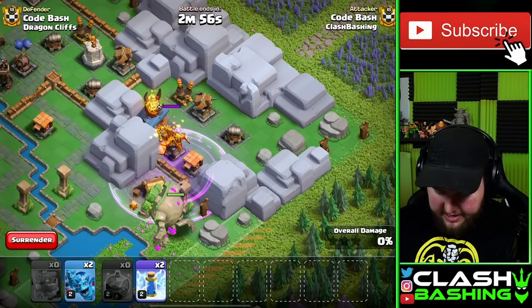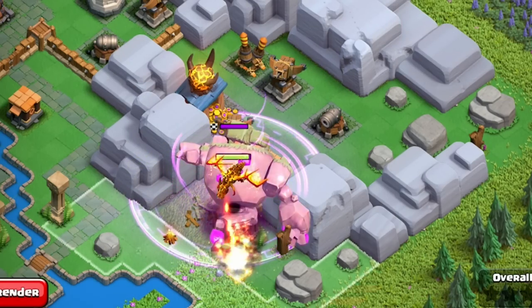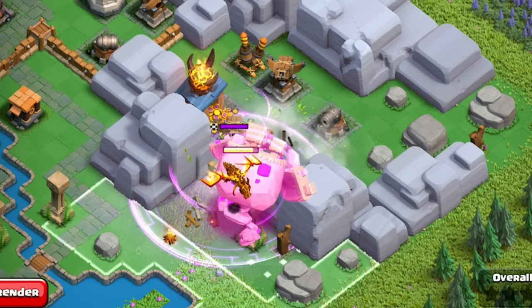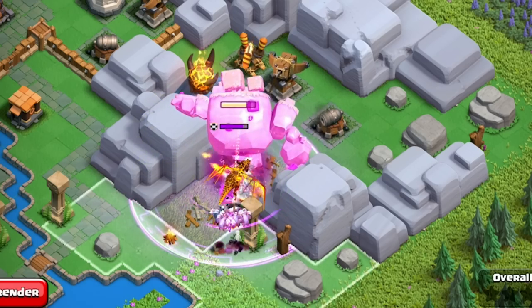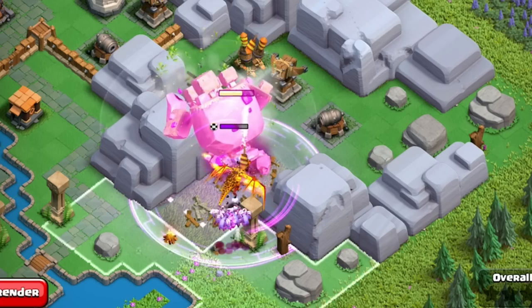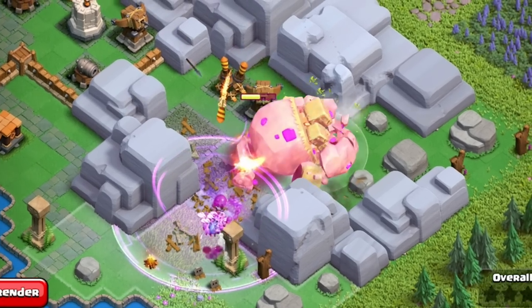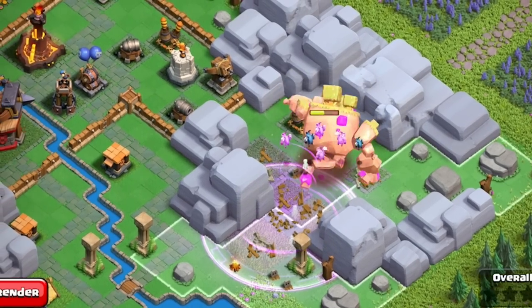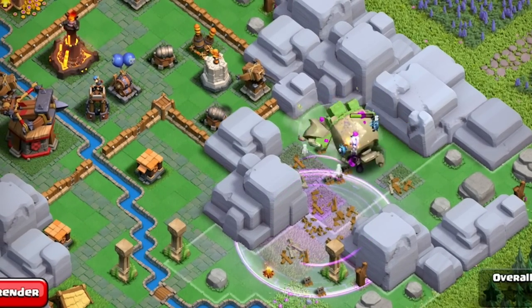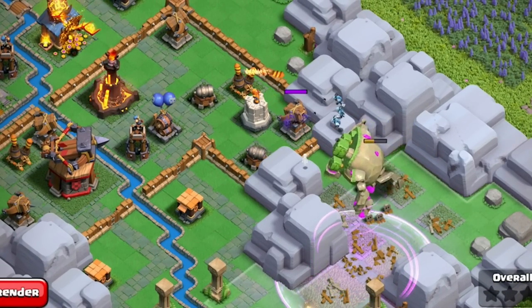I want to show the Mountain Golem just working right on through here. Let's start with a Rage — get him raged up. Notice how slow he is; he's going to move very slowly. I'll use that Super Dragon just to tank on the Mountain Golem, and we're going to throw in two sets of Minions to try to work through the Super Dragon. Those Super Dragons are so tough on defense, but look — we get right on through there. Notice that Mountain Golem just unlocks and opens everything up as he's destroying his way through. But you have to be aware of the Single Target Infernos.